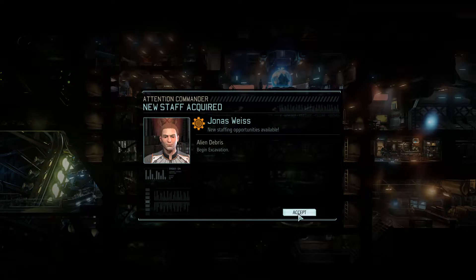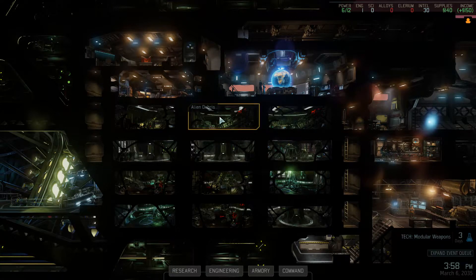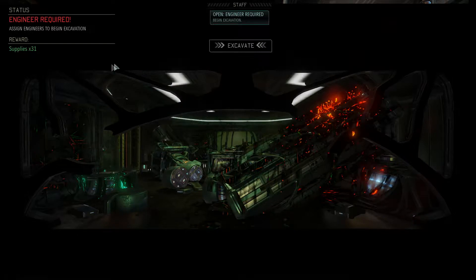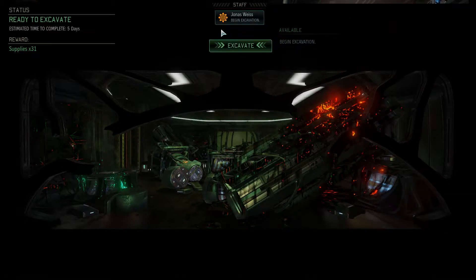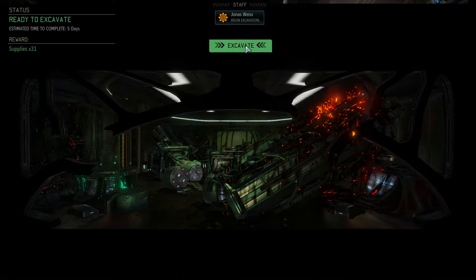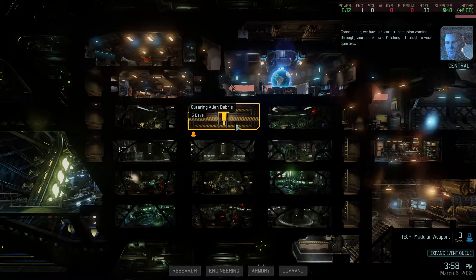This leads to the base-building section. We've got a whole section to excavate — it's all got alien debris because we're in an alien spaceship. We need to excavate all this debris to build our rooms. We'll need to assign an engineer, and as we get further into the ship it takes more time and manpower. Clearing this stuff out gives us supplies which are very handy later on. I've assigned staff and we're starting excavation. There's a secure transmission coming through — patching it through to your quarters.